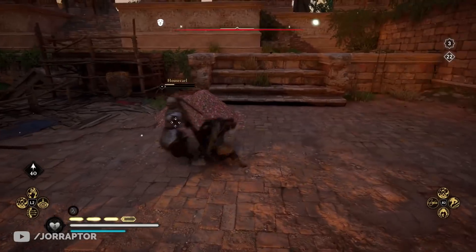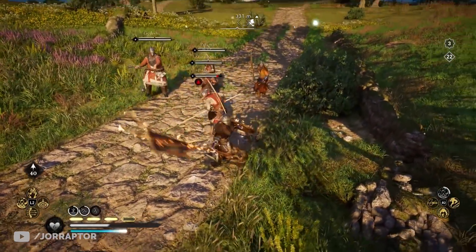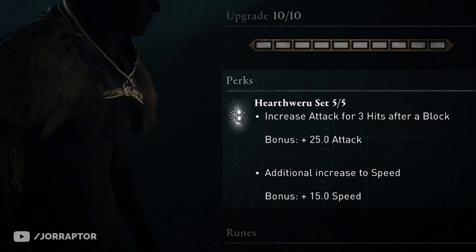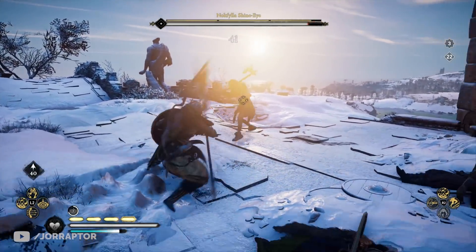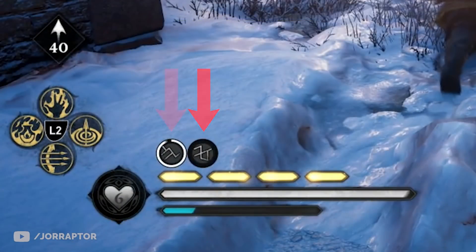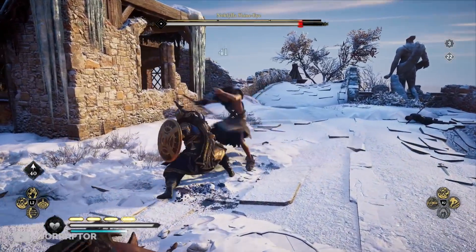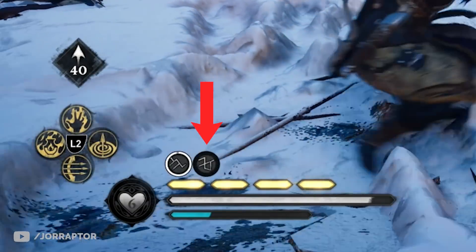I already tried the new armor set during a stream and I gotta say it's really really bad. I already predicted this but I did not predict it would be this bad because the bonus is basically not noticeable at all. You get 25 attack and 15 speed for 3 hits after a block when wearing the full set. So looking at an example: I hit a Drengr without the buff and do 31, 40, and 41 damage. Then I block an incoming attack, get the buff from the armor set, and when I strike I hit 32, 41, and 41 damage — with the perk visibly decreasing after each hit.